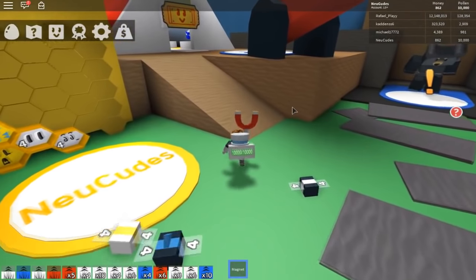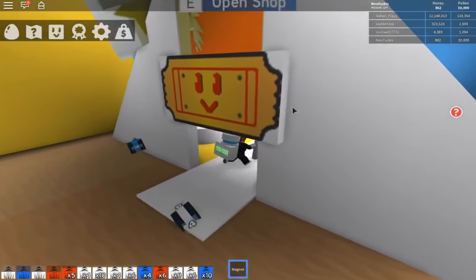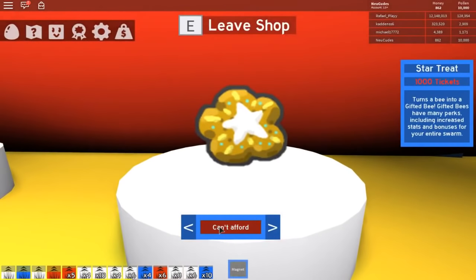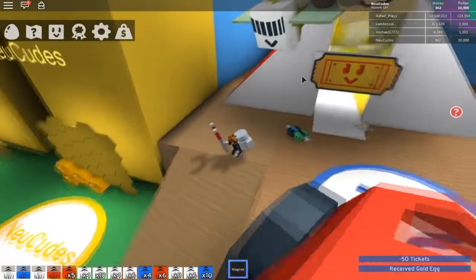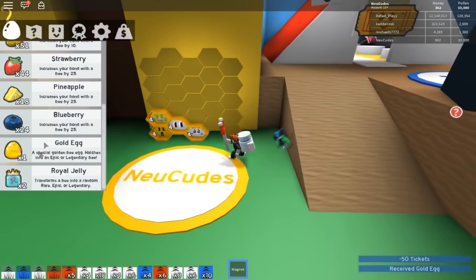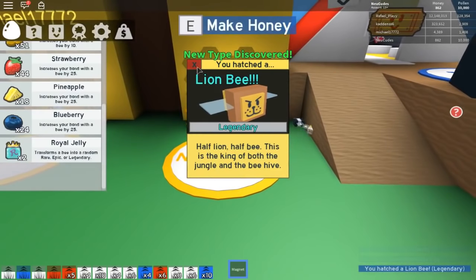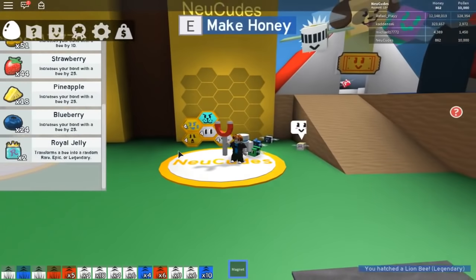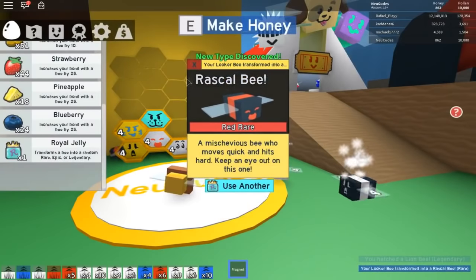We can buy the gold egg! Let's hope for the diamond bee because if I get it, it's just going to be so OP. Let's go in here and buy this egg. And if I get the diamond bee I'm just so freaking lucky. Let's place the gold egg over here — lion bee! Yeah, lion bee is okay — at least it's legendary, I can't say anything against that.